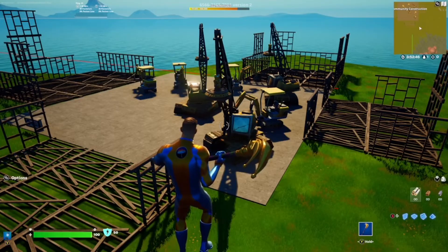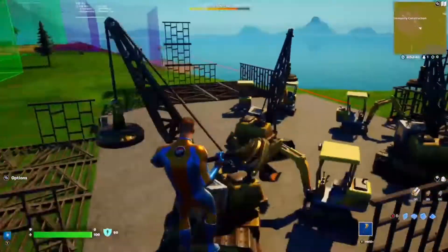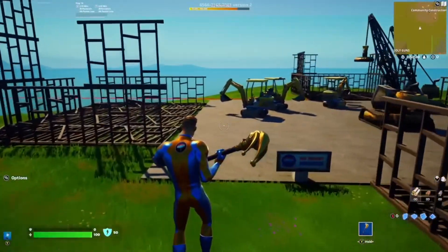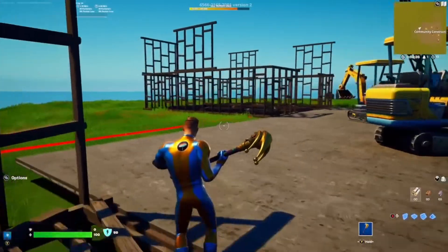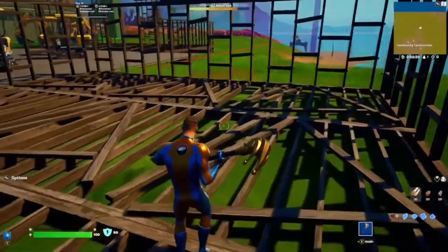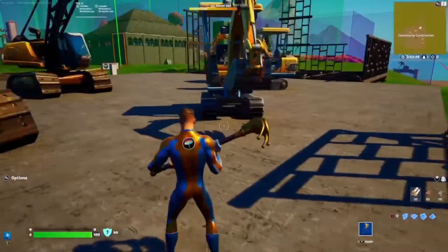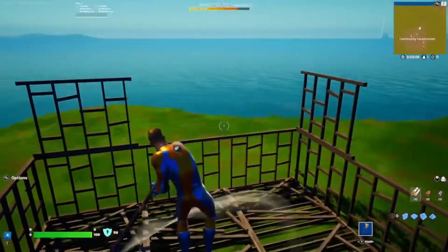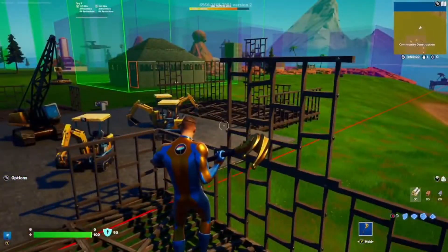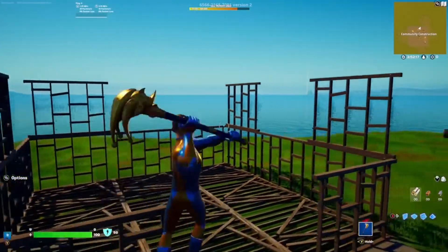There's one thing I left out: the Community Construction. If you don't know what this is, it's an area where you get to submit something and it could end up in the game. Right here, you'll be able to submit a restaurant — I'll show the links on screen. This is pretty much the restaurant area.